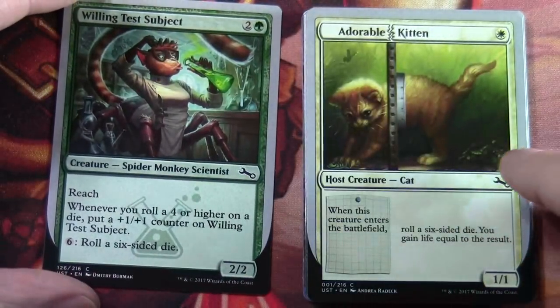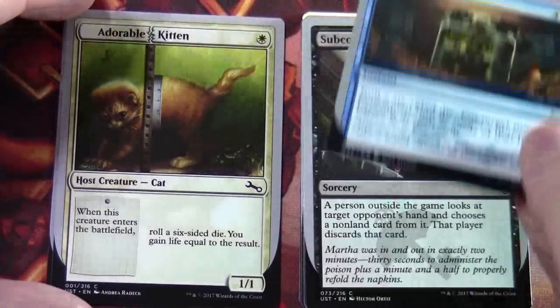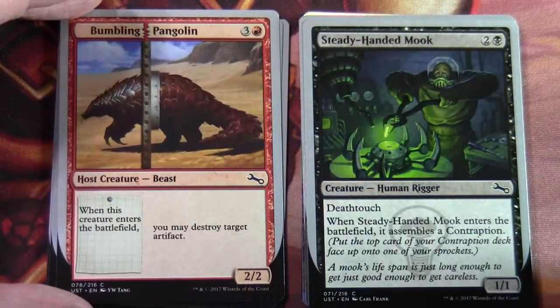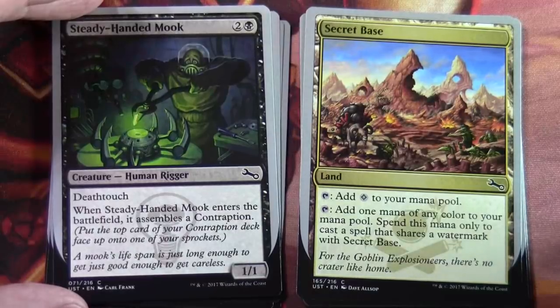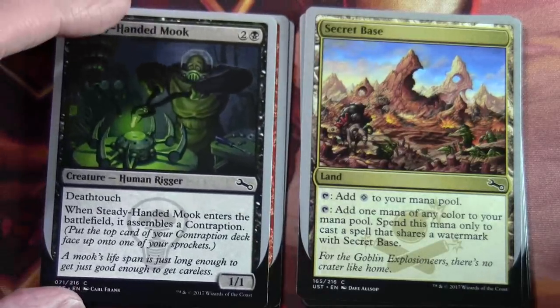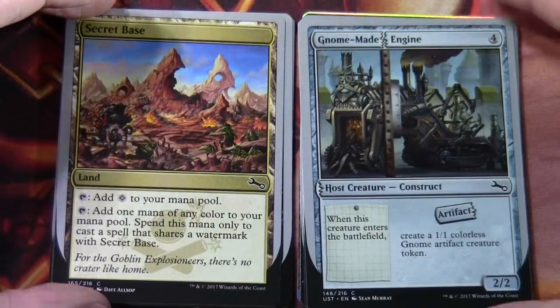Time Out. Subcontract. Bumbling Pangolin. Steady Handed Monk. Secret Base — we've got non-basic lands in here. Tap: add one mana of the color listed in your mana pool. Tap: add one mana of any color to your mana pool. Spend this mana only to cast a spell that shares a watermark with Secret Base. Something else I haven't pointed out — you'll see on here all the cards have watermarks on them as well, which obviously ties into some of the mechanics of this particular set.